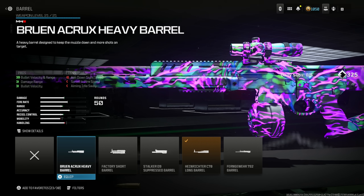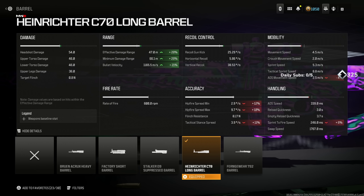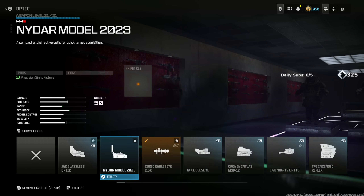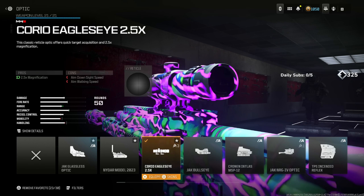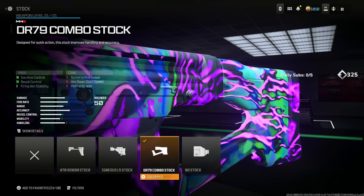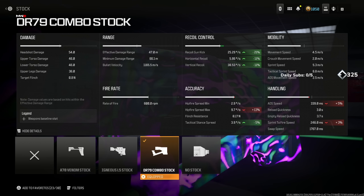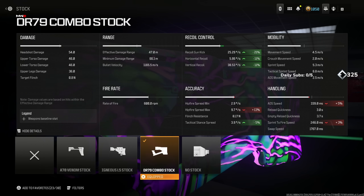I see a lot of people using the Baruna Crux Heavy Barrel, but that's just if they need their hand held for recoil control. I don't think you need that — this weapon's recoil is borderline none. Throw on the Koryo Eagle's Eye 2.5x optic. DR-79 combo stock for gun kick control, recoil control, and firing aim stability, giving you a 21% increase for recoil gun kick and 11% for horizontal and vertical recoil.